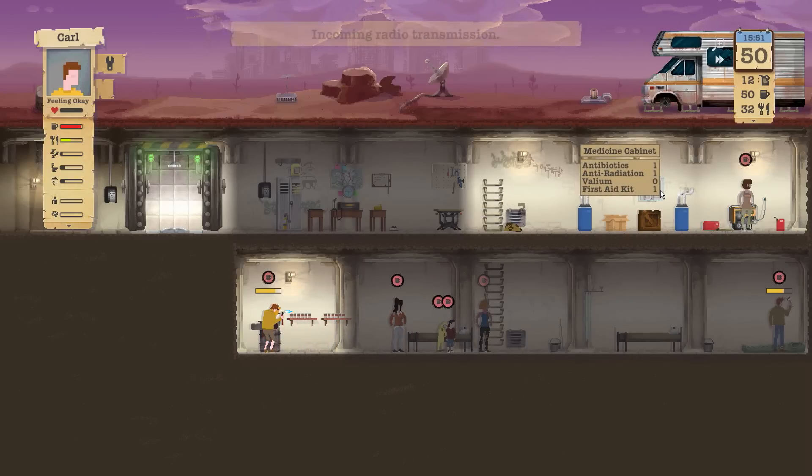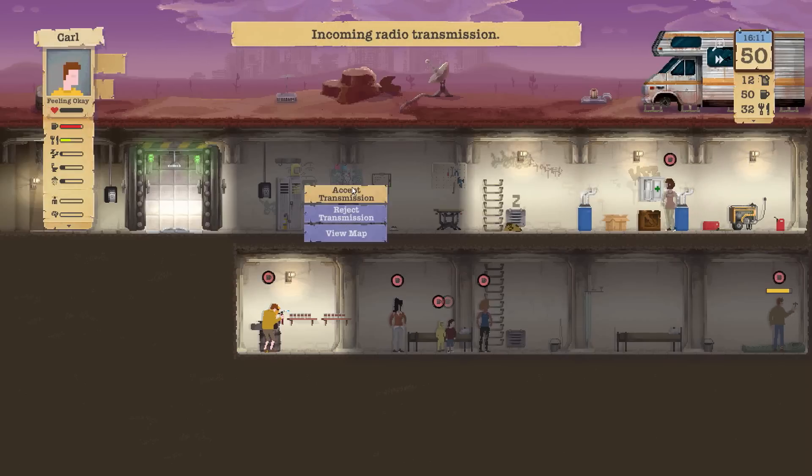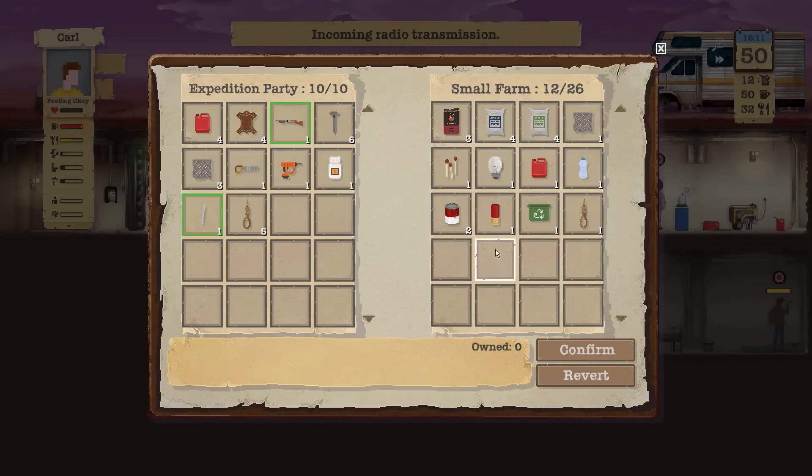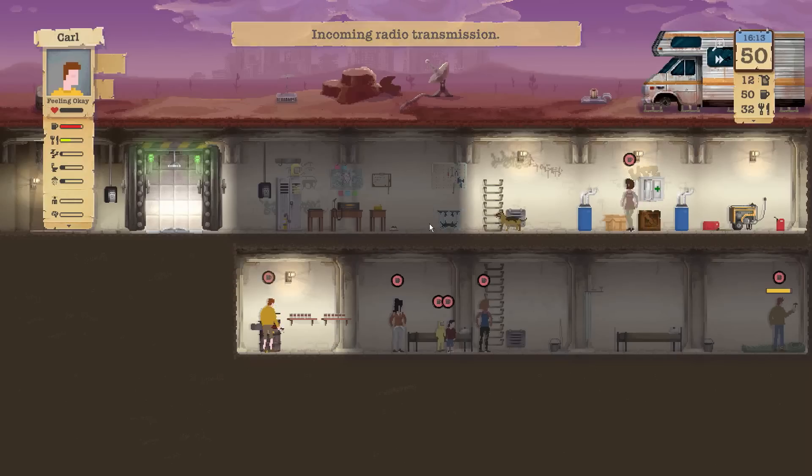How are we doing in the medicine cabinet? We have one antibiotic, one anti-radiation, one first aid kit — we have medicine. Kimberly found a lot of stuff. Plastic — yes! I'll take the fuel. I want the plastic as well. I'm down to leave 5.0 for one plastic. Gas mask and the medium water — so close to actually happening. Confirm.